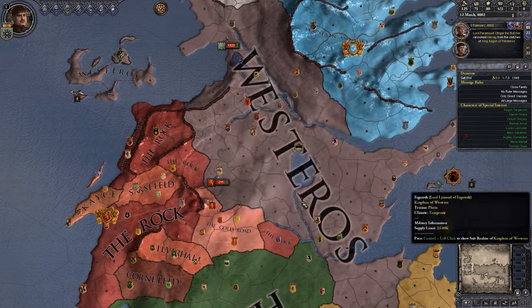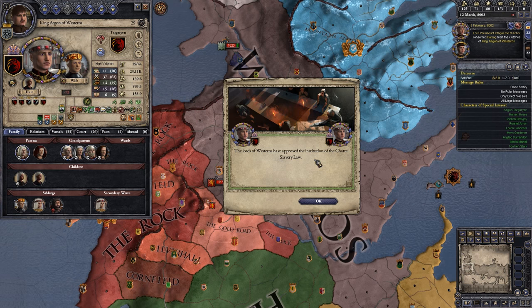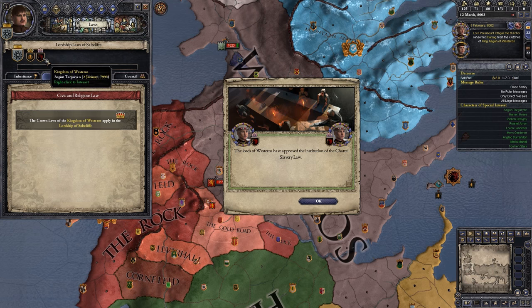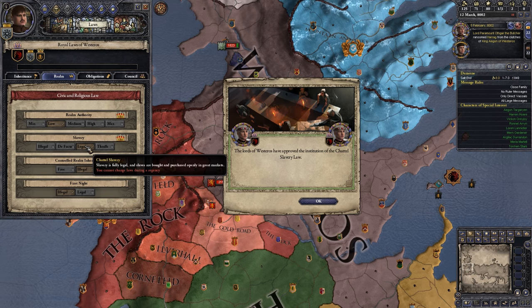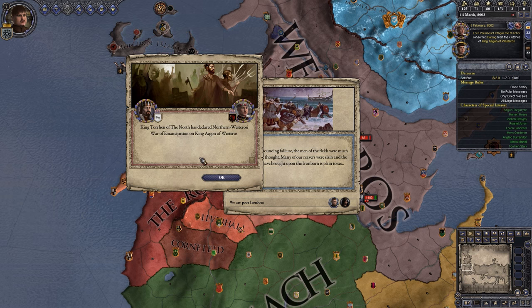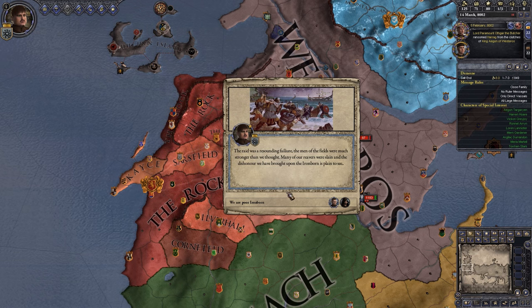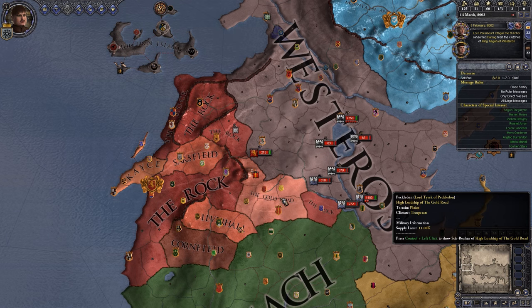Much plunder and many women to be found in this village. Aegon, the king of Westeros, has approved the institution of chattel slavery law — so slavery is allowed now. Obviously not fantastic, but fantastic for us in terms of our situation. The North has declared the Northern Westerosi War of Emancipation on King Aegon of Westeros. The raid was a resounding failure — the men of the fields were much stronger than we thought, many of our reavers were slain, and the dishonour we have brought upon the ironborn is plain to see. That's not good.